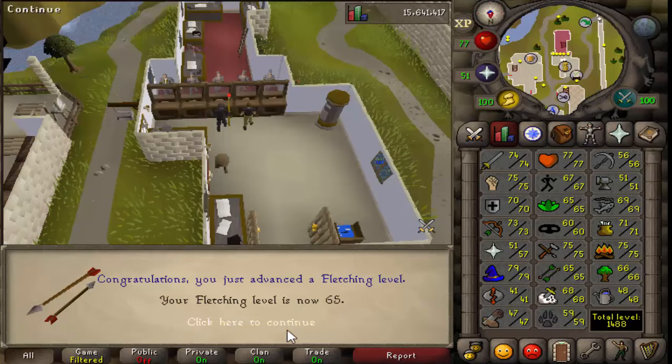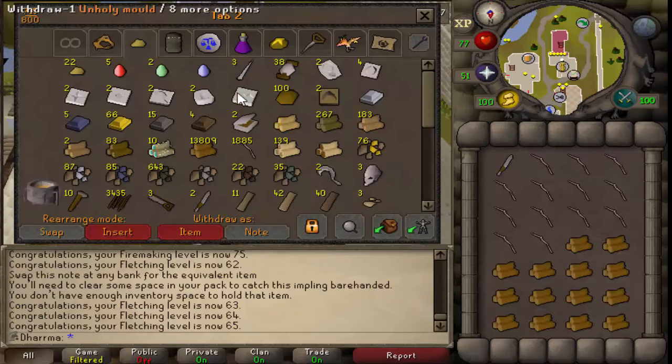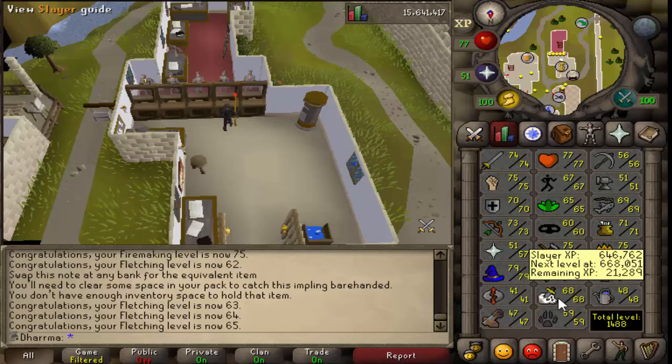And there we go guys, that's 65 fletching obtained which is awesome. I actually went ahead and made some bolts already because I had some addy bolts from metal dragons. I've got 31 so far, which obviously isn't enough yet to start Zulrah with. So the next thing to do is get 72 slayer - that's going to take a bit longer but hopefully I'll get a lot of clues on the way. I'll be back with the first clue hopefully.